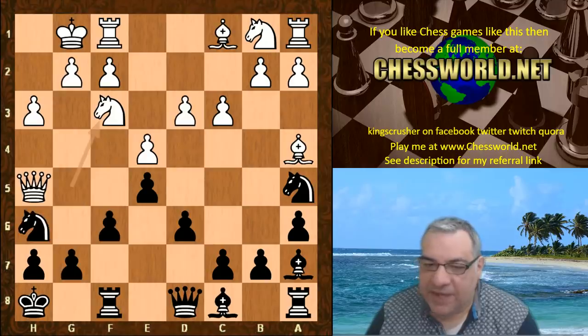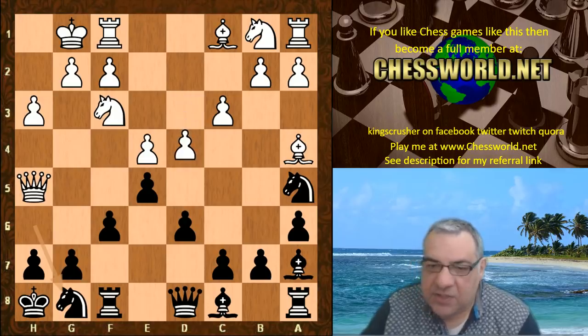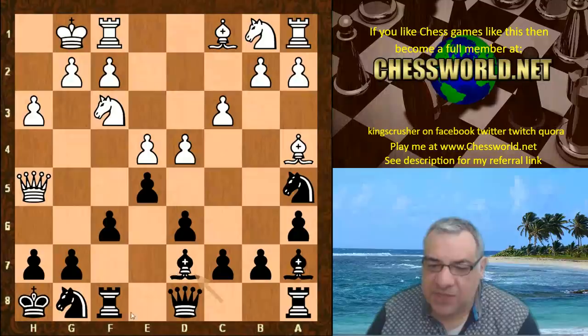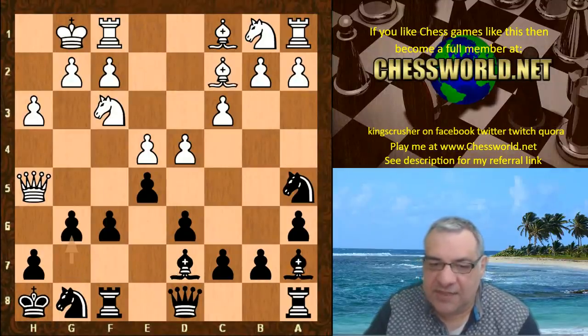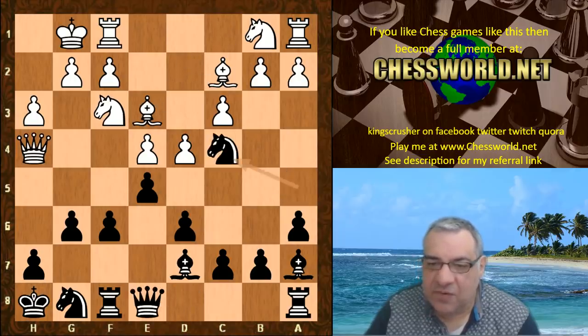Ng8 was played, not f5. d4, we have Bd7 - parrying this diagonal and also potentially to kick this queen later. Bc2, g6, Qh4, Qe8, Be3. We have Nc4 - the knight doesn't go back into the position but rather forward to Nc4.